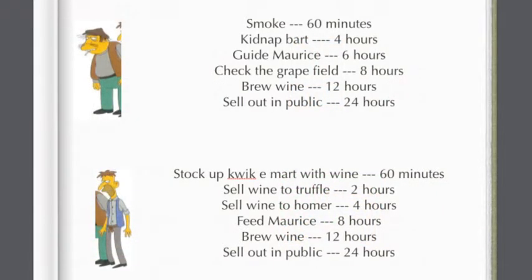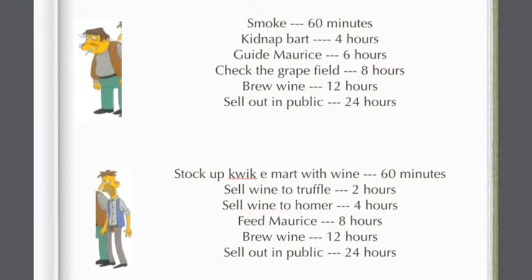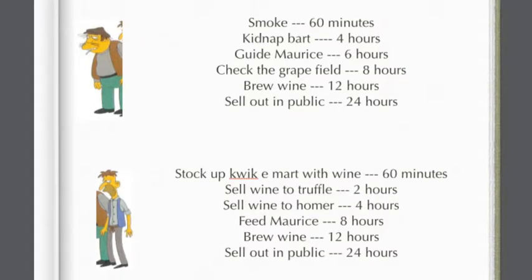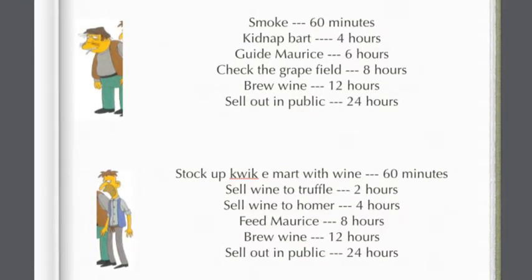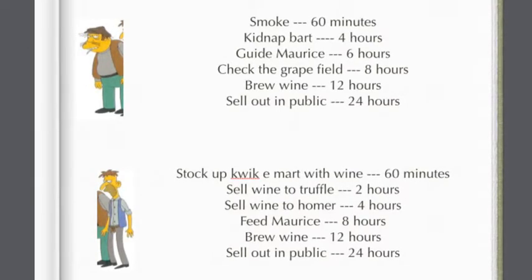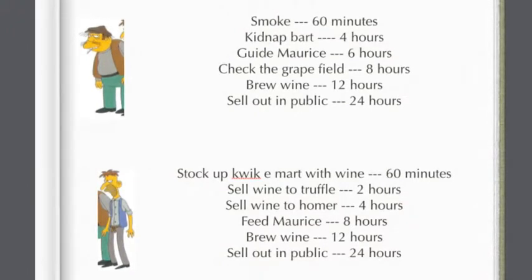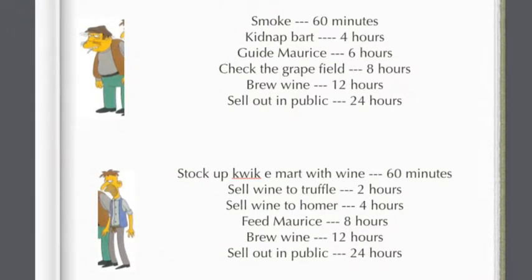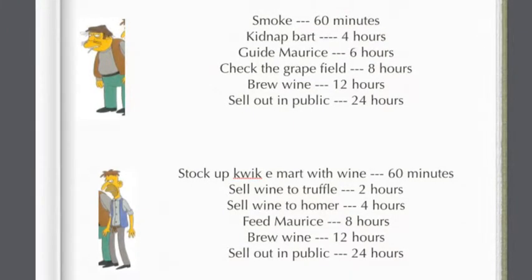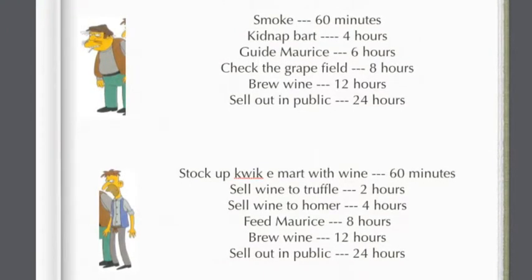So for Caesar's tasks: smoke for 60 minutes — just him smoking; kidnap Bart for 4 hours — him with Bart in the Chateau Mansion; guide Maurice for 6 hours — him with Maurice just walking around. Check the grapefield for 8 hours over by the grapefield; brew wine for 12 hours over by the Chateau Mansion; and sell out in public for 24 hours — just him with two bottles of wine trying to sell them around town.